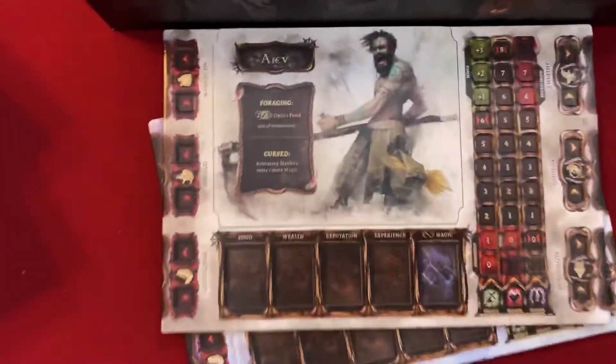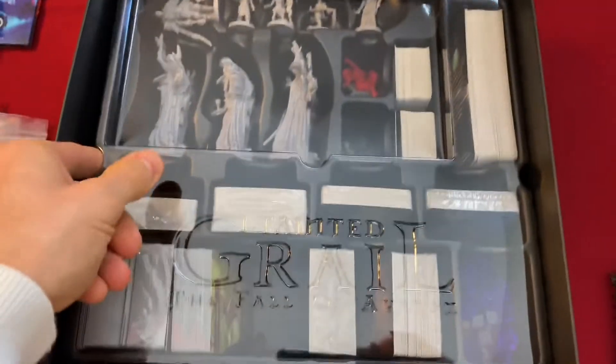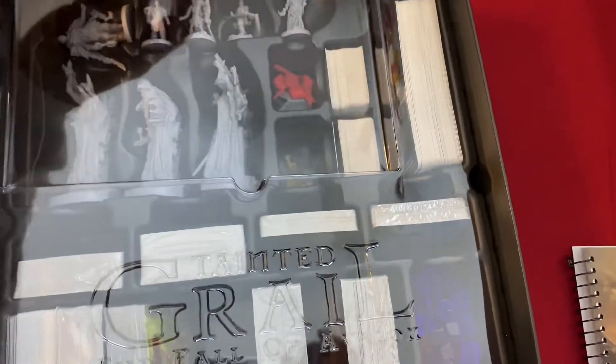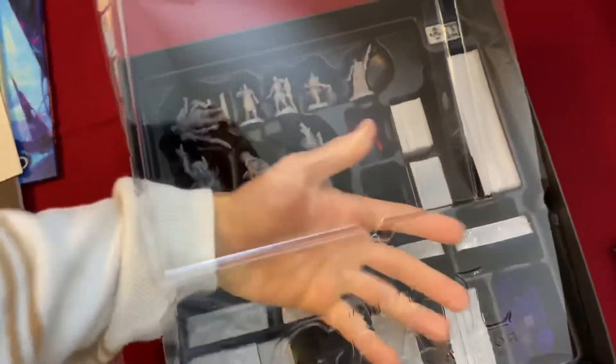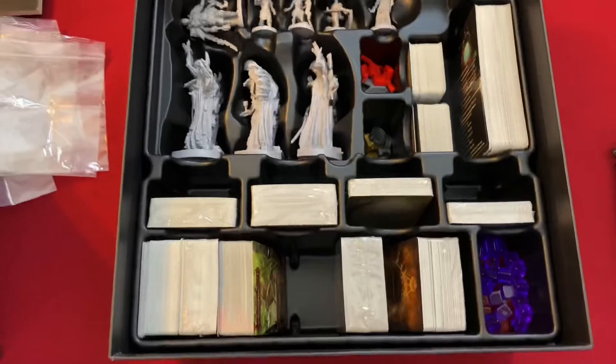So we have Maggot, Ili, Arev, and Beor, and they all have mildly different stats — they're not wildly different, so you can adjust them as you go. This is kind of hard to take out with one hand, but I do this for you.